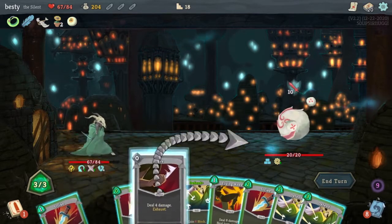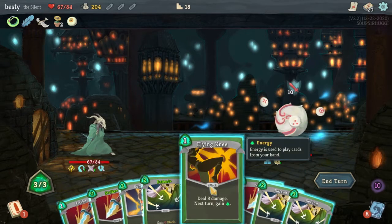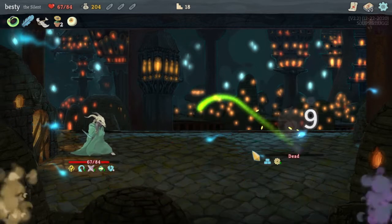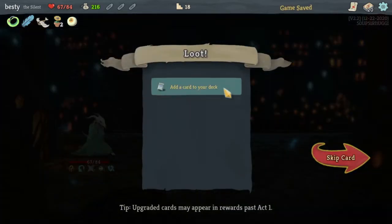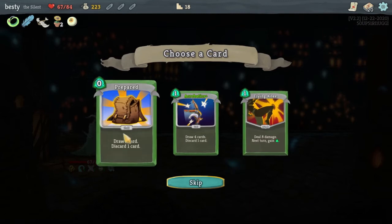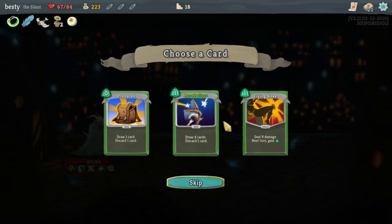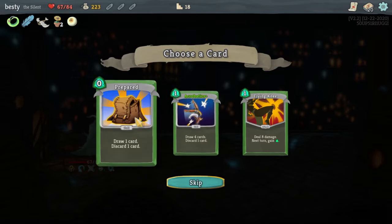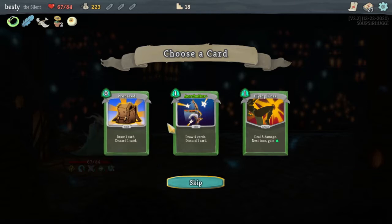This dude is in theory dead this turn. We got the zero cost Strike — love it. Took 20 damage on the chin there. All right, you got Prepared, which could cost 0-4 energy or whatever. Snecko — I don't think I like Snecko. This has to be busted though, right?